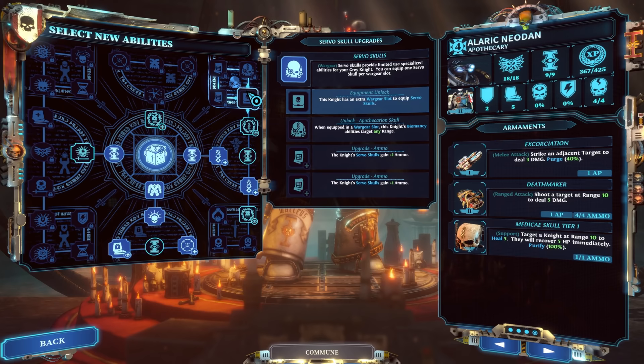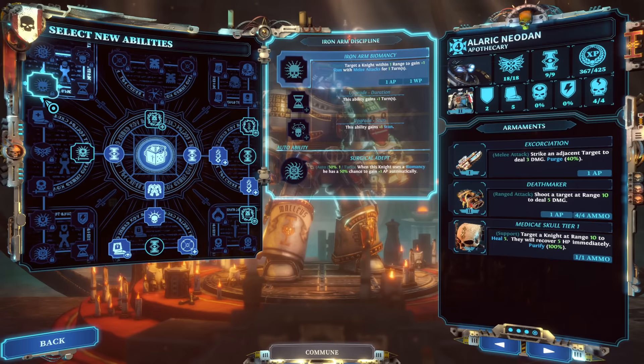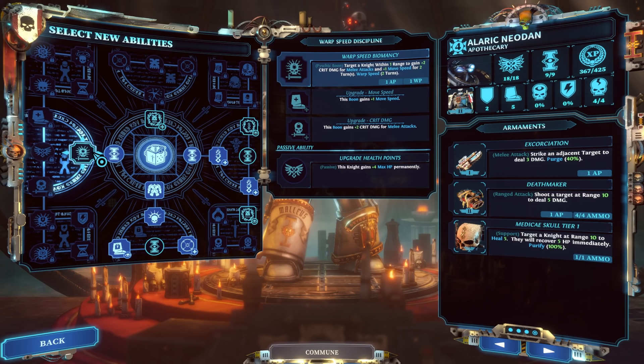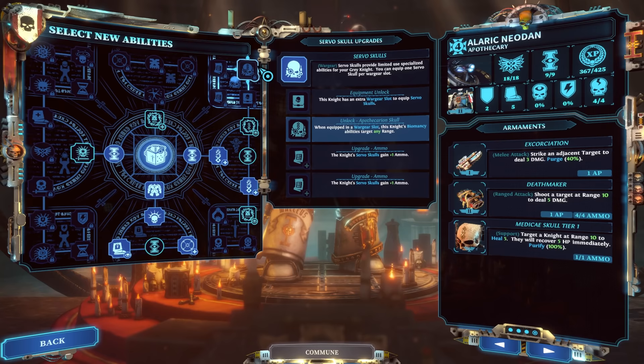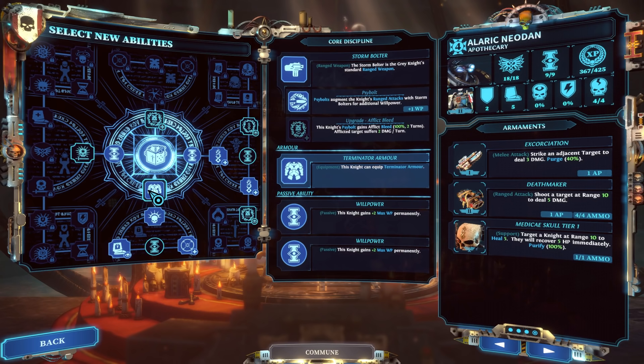The Apothecarian Skull ability is crucial once we talk about Biomancy — it makes the entire left side of the Apothecary tree have their range be any, versus within range 1 normally. This is crucial if you want to make a support Apothecary. The bottom portion of the tree is for a more melee-centric Apothecary — no Narthesium, relying on Terminator armor. They do a good job in melee, and with Biomancy they perform really well.